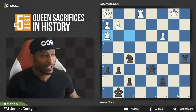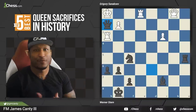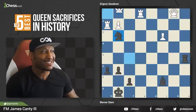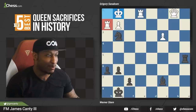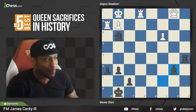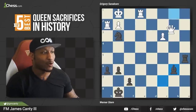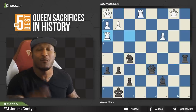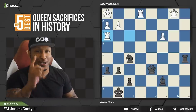Now here comes the combination — it's black to move. Pause the video if you need to. If you said queen h2, you are wrong — that is not the move. Remember: five prettiest queen sacrifices for checkmate. So sacrifice the queen and then play bishop b6? After queen takes b6, you can resign. That doesn't work. You need a move before the move. Pause the video if you need to.